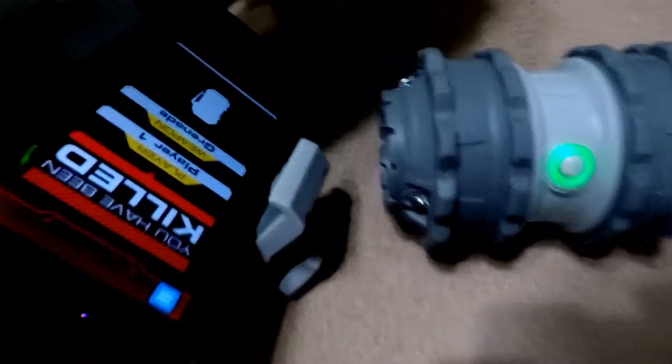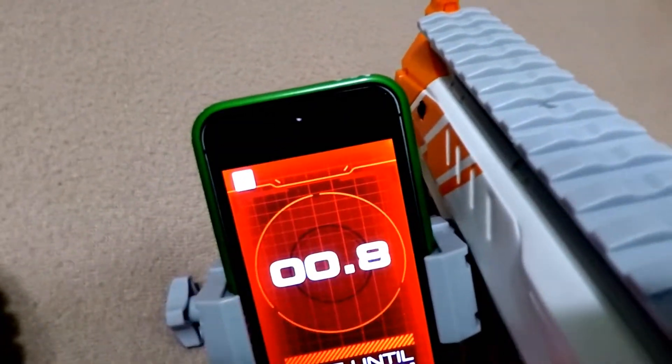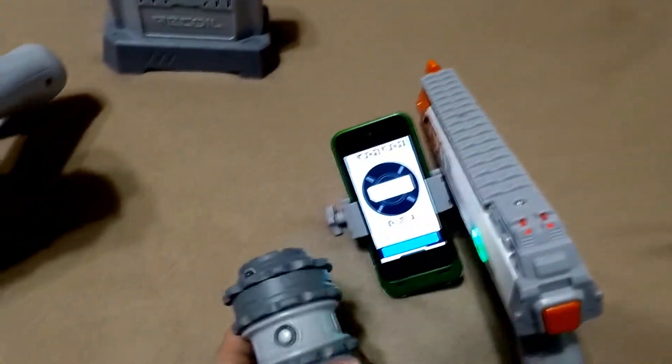So we're gonna detonate this and see what happens. Low battery warning - but it says Player One just got the kill. Now I died too, but it shows that I got a kill. See that spot right there where I'm pointing - that means I just got the kill.